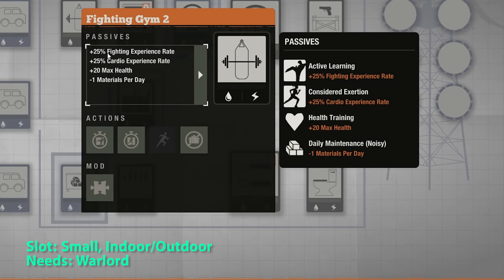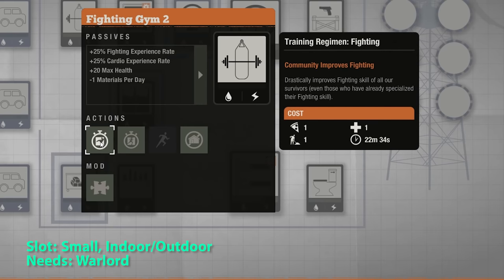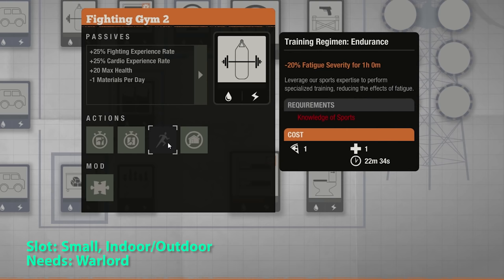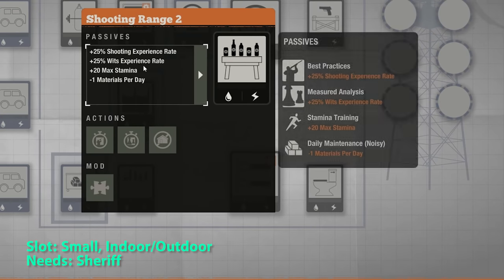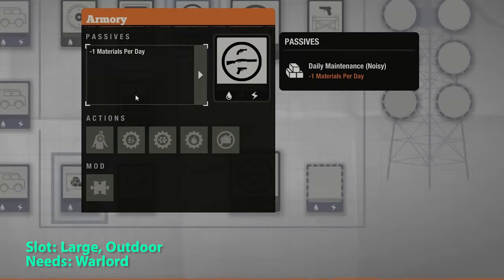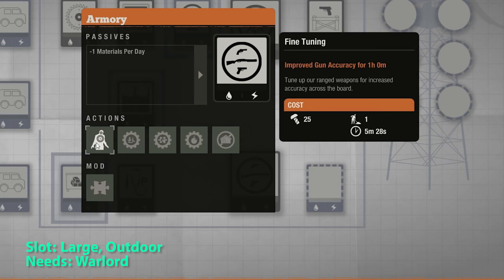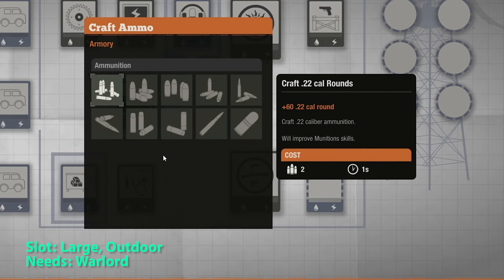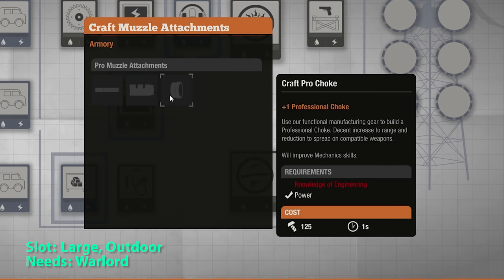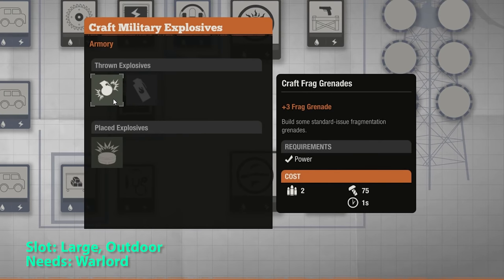The fighting gym gives you more fighting and cardio experience rate, plus 20 max health. You can train your fighting and cardio at the cost of resources, as well as reduce fatigue severity. For the shooting range, you get more shooting and wits experience rate, as well as plus 20 max stamina, and you can train your shooting and wits. At the armory, you can get better accuracy, craft any type of ammo you want, craft professional muzzle attachments, and craft military explosives.